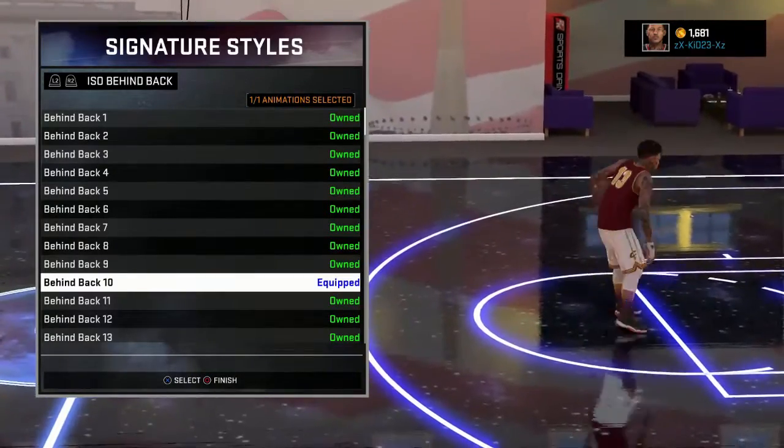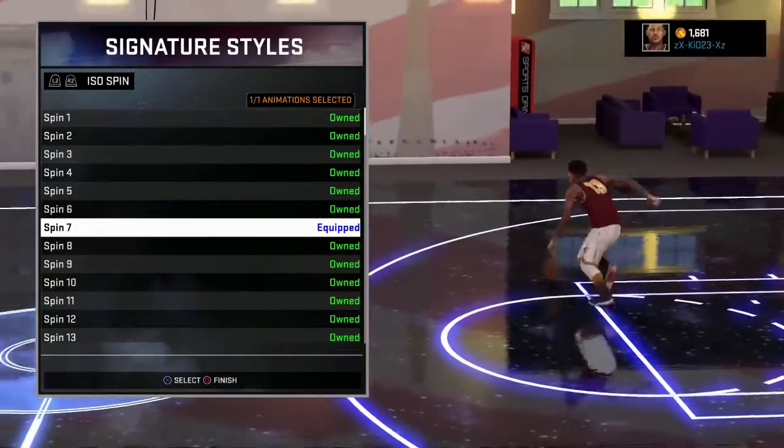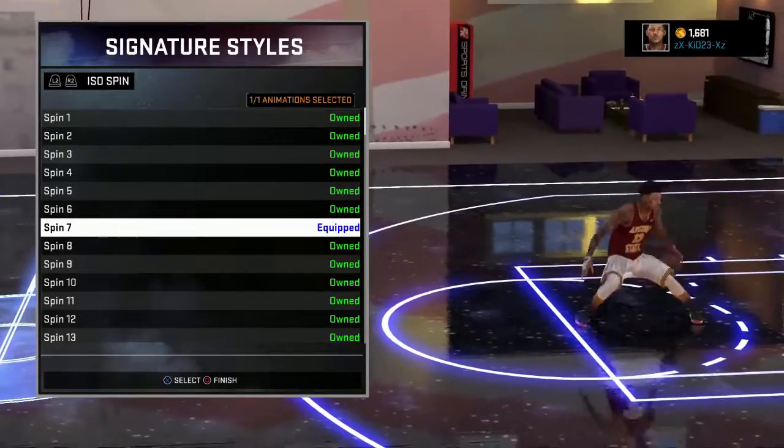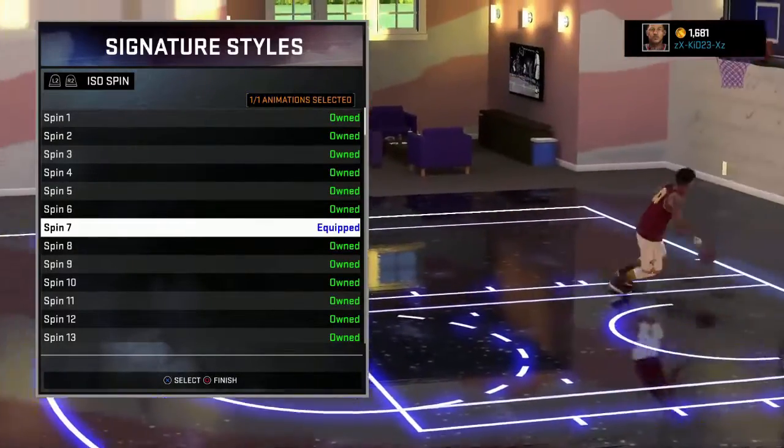Next is the ISO Spin — use ISO Spin 7. This is one of my favorite spins; it's similar to the one back in 2K15, so I always stick with it.